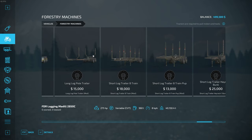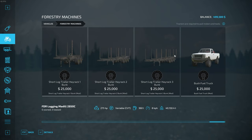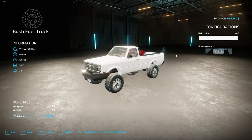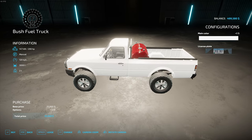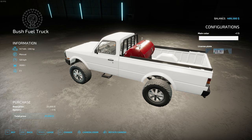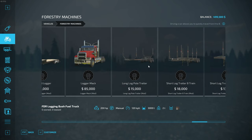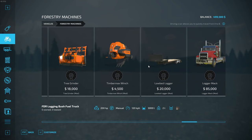We also have our bush truck at the end here. The bush truck is fitted with a gas tank on the back. If you ever want to use this, you purchase it, drive over to the gas station, fill it up, and then bring it around to your machines and fill those up as well. For the purposes of this video, we're going to buy a few machines to get started.